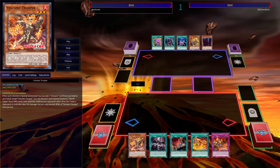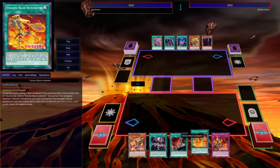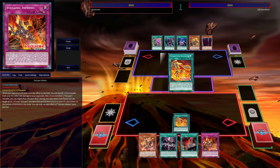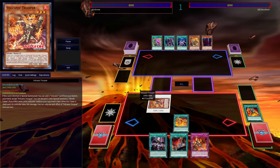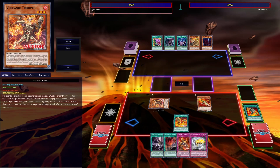Now as for the deck in action against an opponent, here it is against an AI opponent, with a hand of Volcanic Trooper, Droplet, the Deer Servant, Volcanic Blaze Accelerator, and Volcanic Inferno. I activate Accelerator, dump Accelerator, use the effect to summon Trooper, then search Rocket, normal summon Rocket, go ahead and grab Reload, discard Reload, summon a token — this probably looks pretty familiar.